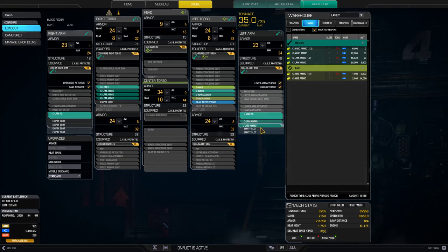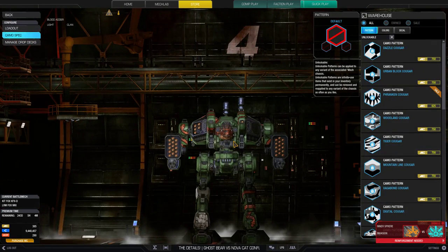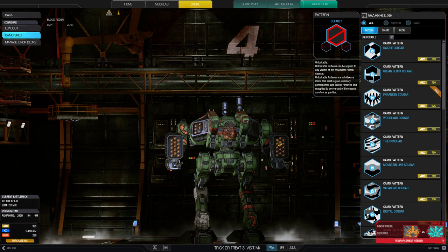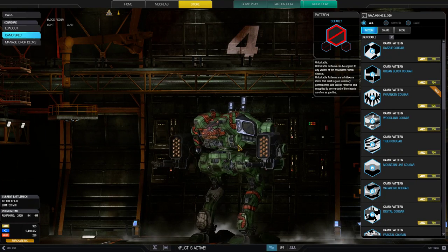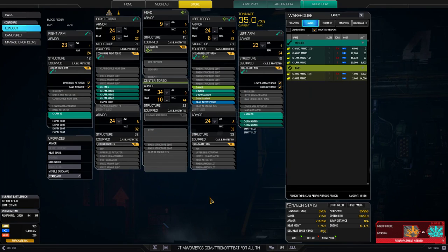So this is what you would get with the Blood Adder as an LRM boat — a nice, well-stacked setup. You have dual AMS to support your cronies on the battlefield, a NARC, and LRM-35 total with an LRM-5 creating a nice stagger. Light LRM boats tend to have nice heat management, so you don't have to worry about adding double heat sinks. You've got 1.75 heat management here, which is impressive. I personally really like this build.